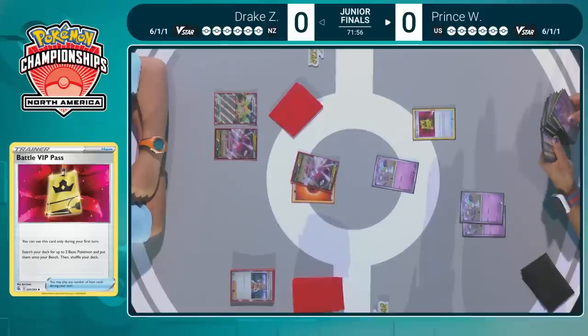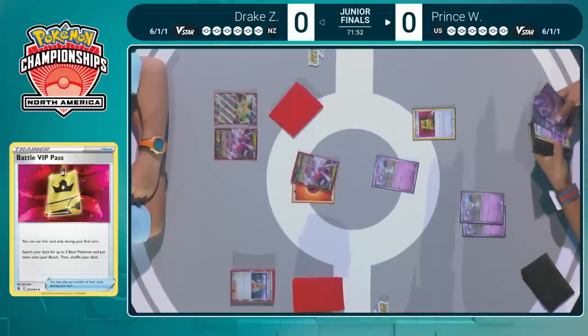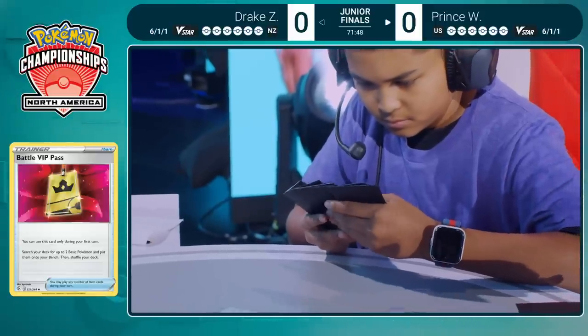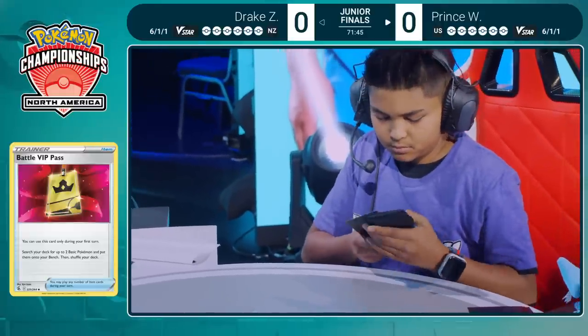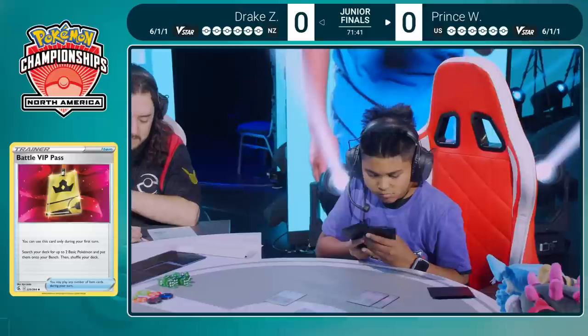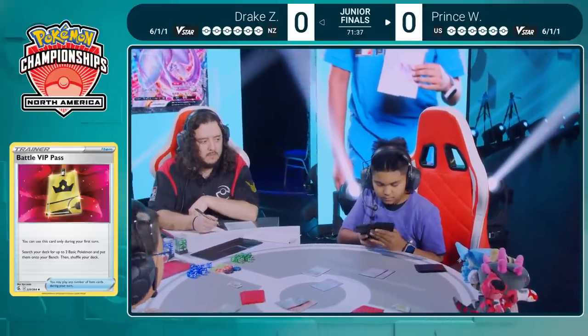Prince is taking the time to write down what is in the prize cards. This is one way our players keep track of these resources — it's very important, something we see from our skilled players. It takes a little bit of mental energy off your plate because then you don't have to try to remember. Prince here is eyeing up all those pieces of the Mewtwo V-Union, one of the most interesting mechanics in the Pokemon Trading Card Game.